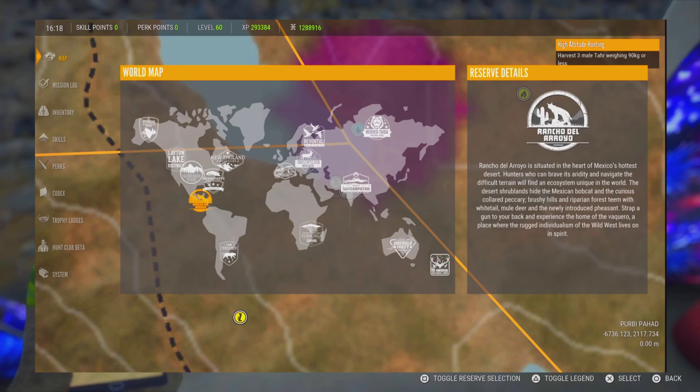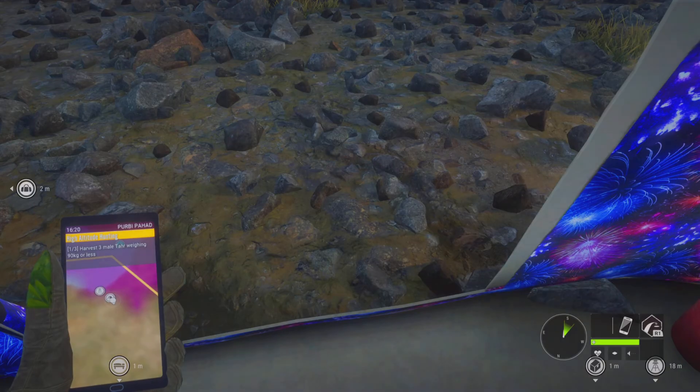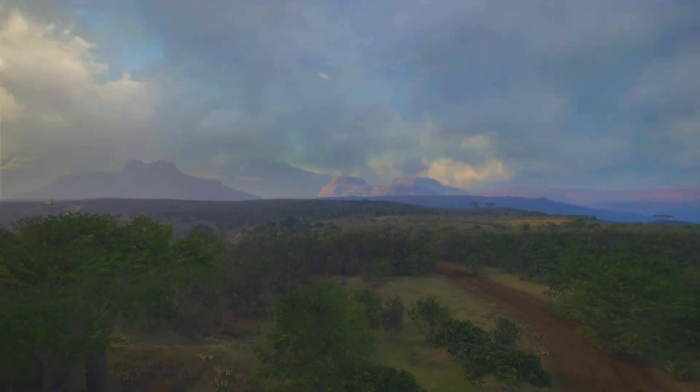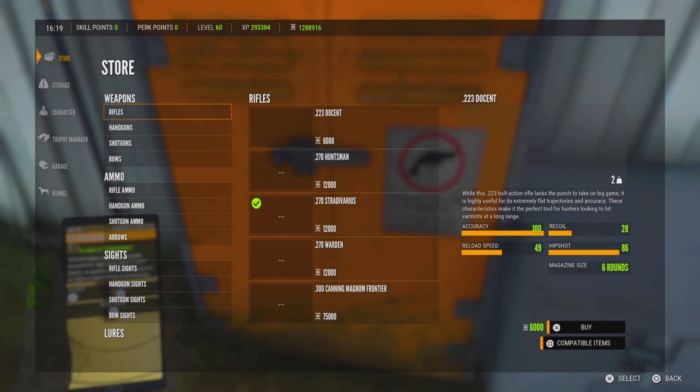We arrive where we need to be and then join multiplayer. We cannot perform this glitch if we are the owners of the map. I recommend you join a session with at least three players. If there are only two, it's more likely they are friends and they're going to kick you out. Join a multiplayer session on Buronga Savannah.